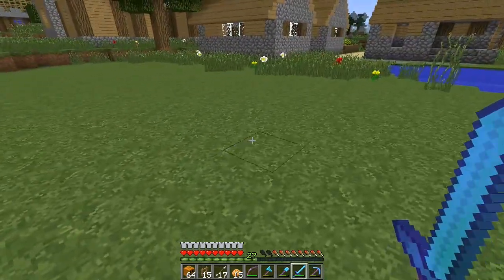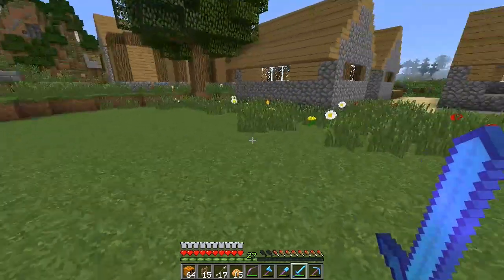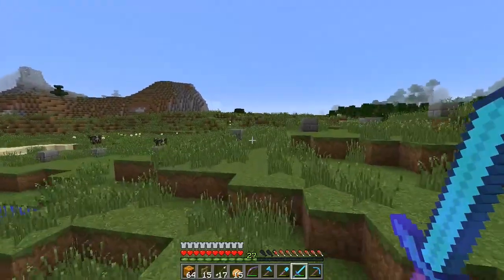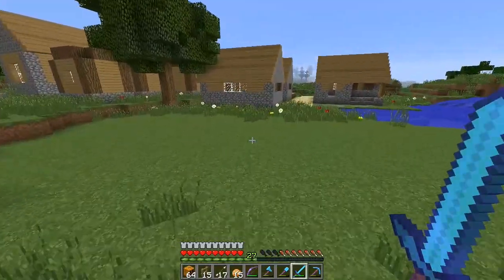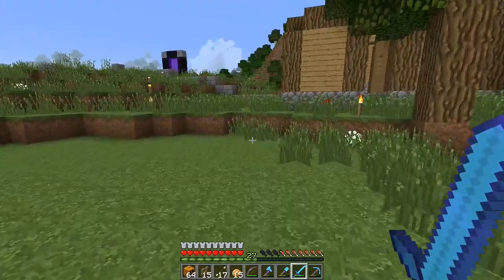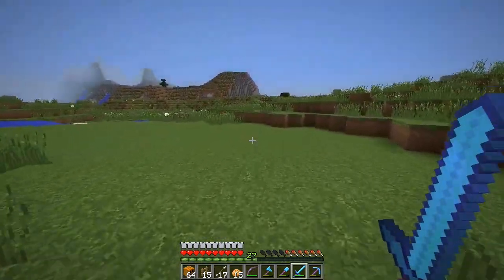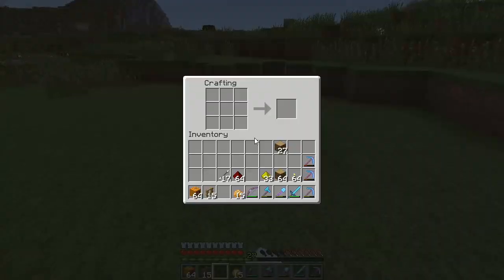What I want to start off with today is working on a couple different fin designs for the village. We've been doing a really good job building it out and we've marked out where we want to go, but I don't want to just leave those bricks — I actually want to build a wall. I think I was overcomplicating it before, so I want to do something a little simpler. Let's get a crafting table.